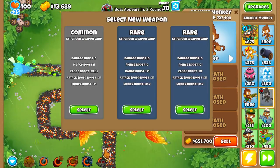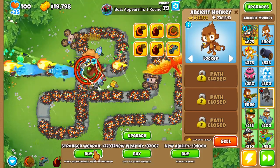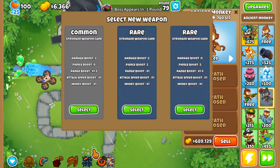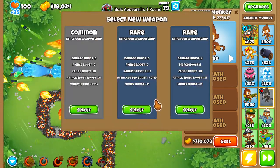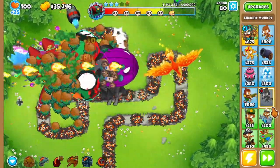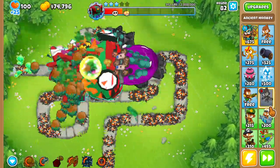I wonder if attack speed works on the banana upgrades — I assume maybe it does. It'd be cool if it did, I actually hope it does. We don't need more range, we really don't. Just look at the destruction — that BAD got shredded. These BADs are barely even showing up on screen. They show up, and as soon as they hit the track they immediately get demolished.